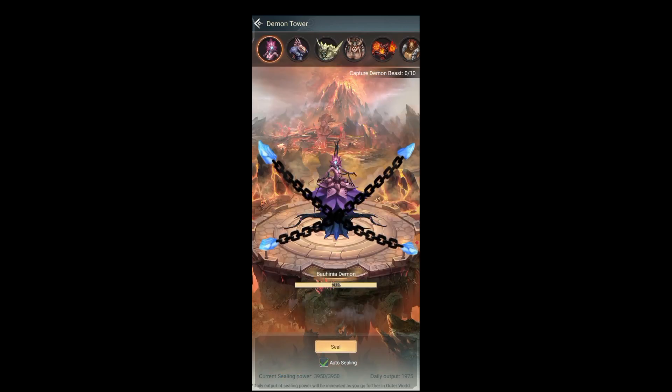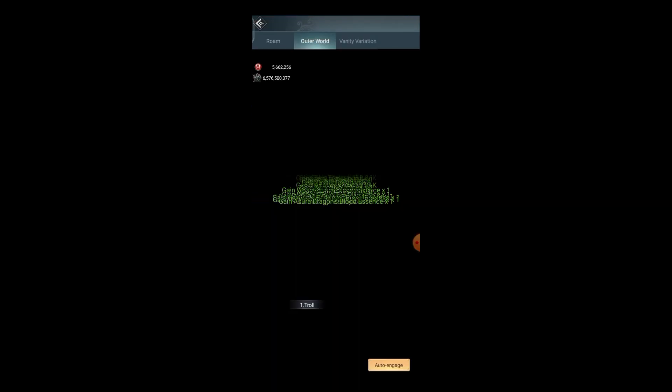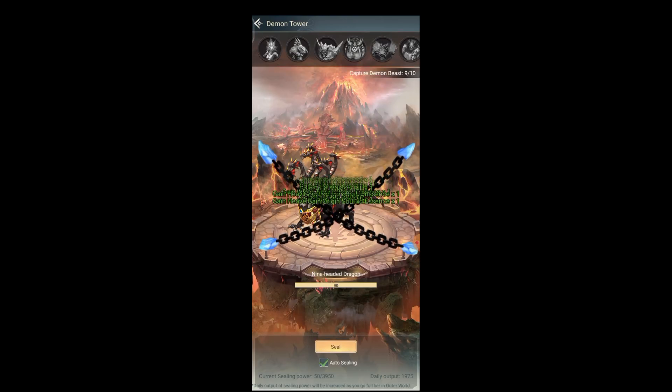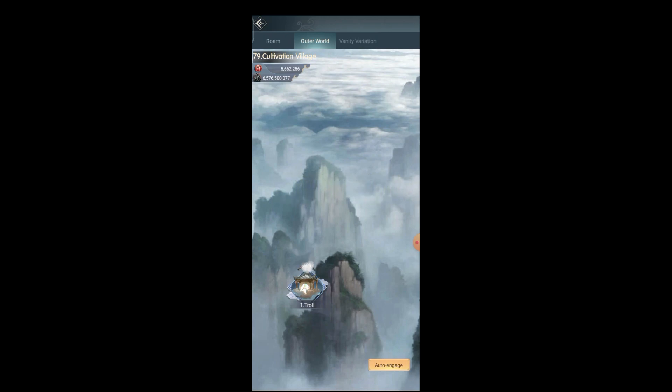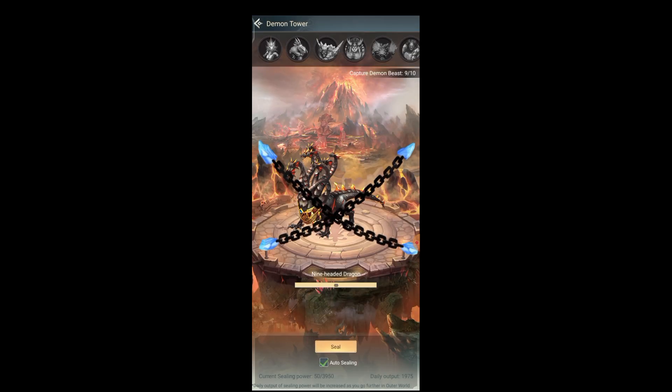Let's open the Demon Tower again and do the seal. As you guys can see, your ceiling power depends on how much you roam in the outer world. The more you roam in the outer world, the more places you unlock and the more ceiling power you gain. The daily output I currently get is 1,975. Let's try to increase it to 2,000.